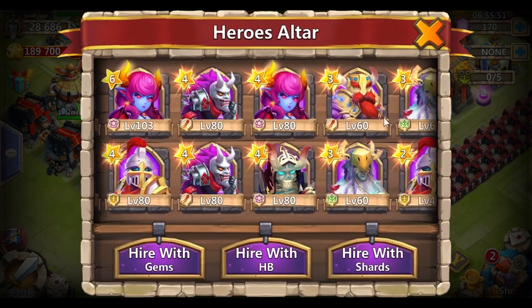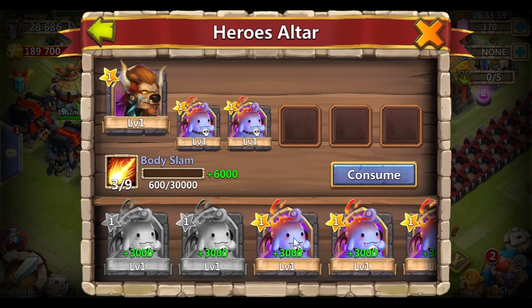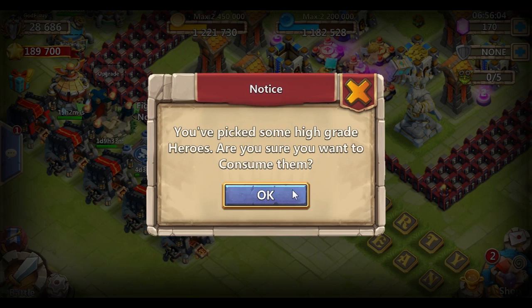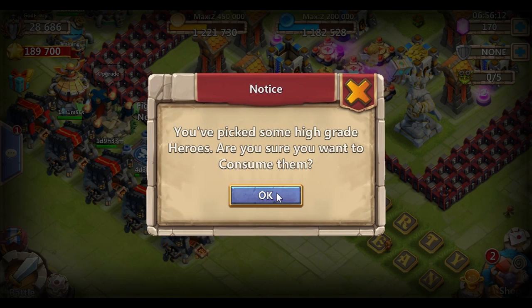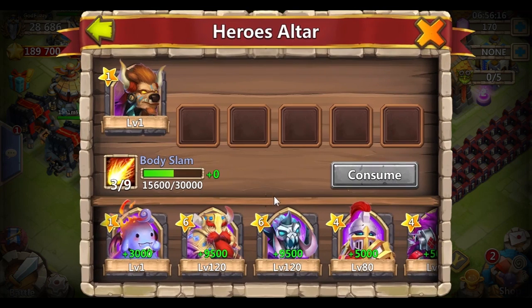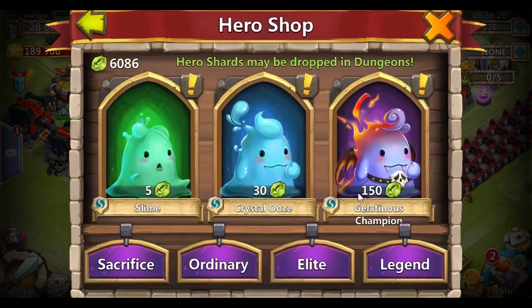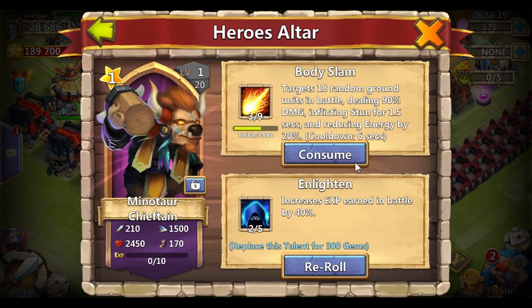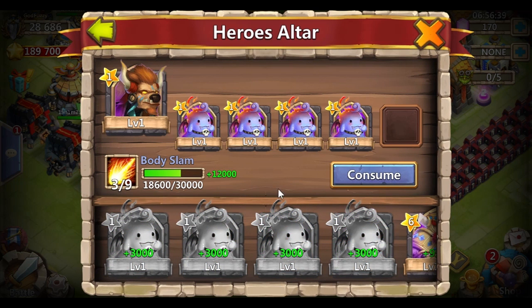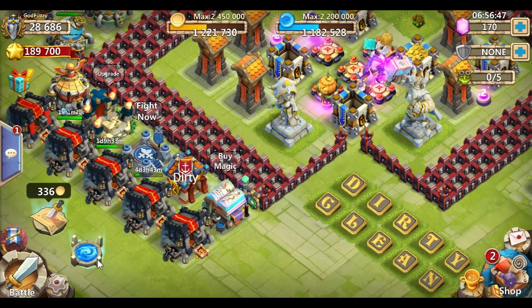Let me just double check my math here. Minotaur, Minotaur, Minotaur Chieftain. Hello, I'm Minotaur Chieftain — hear me roar. 3,000 times 5 is 15, alright, let's go around that 4,000. 4 more — 2, 3, 4. 1, 2, 3, 4. There we go, 4 of 9.